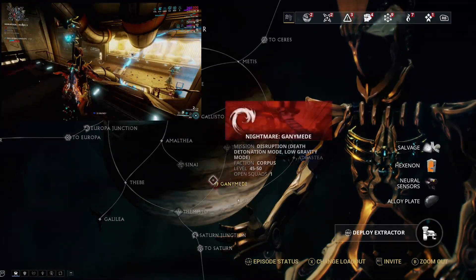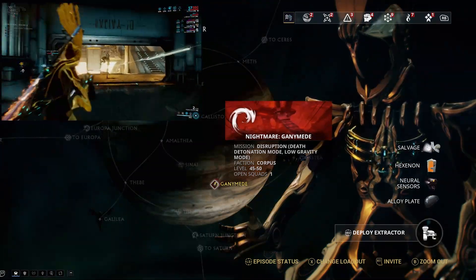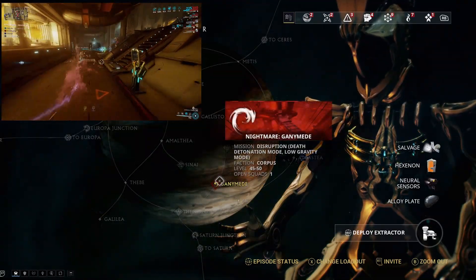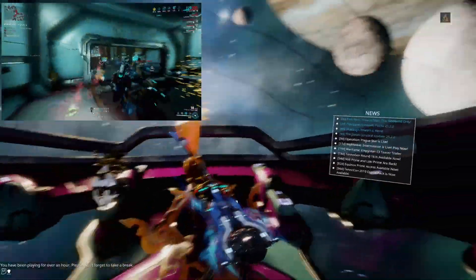But the best place specifically for Hexanon is going to be Ganymede. This is the new Disruption game mode — obviously this is going to be shown on screen for you guys. Essentially, just bring your highest area-of-effect DPS frames.